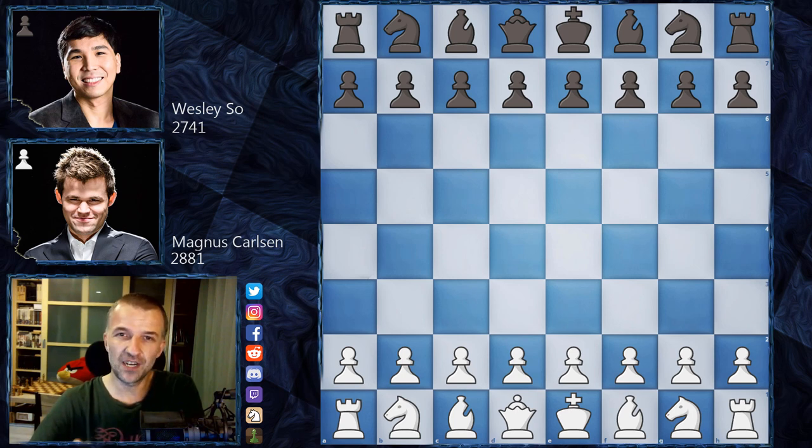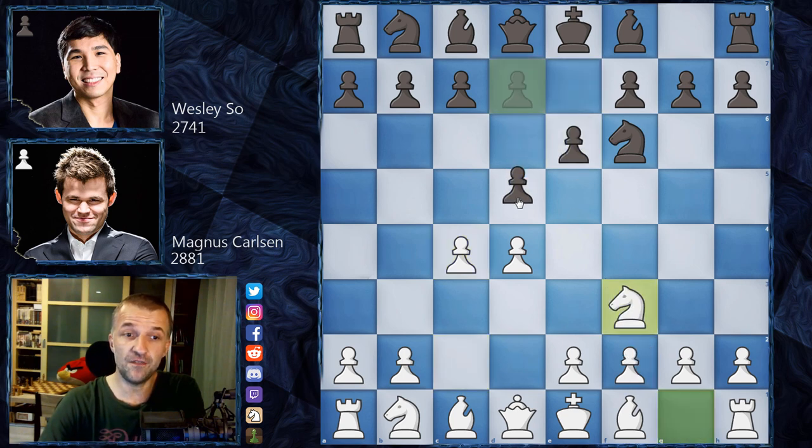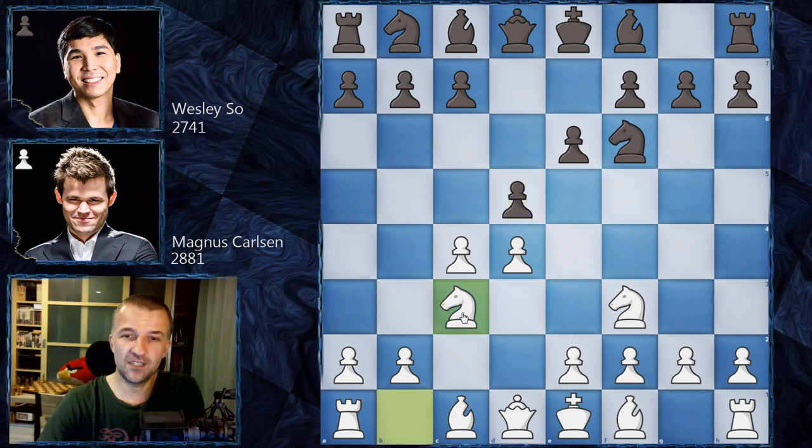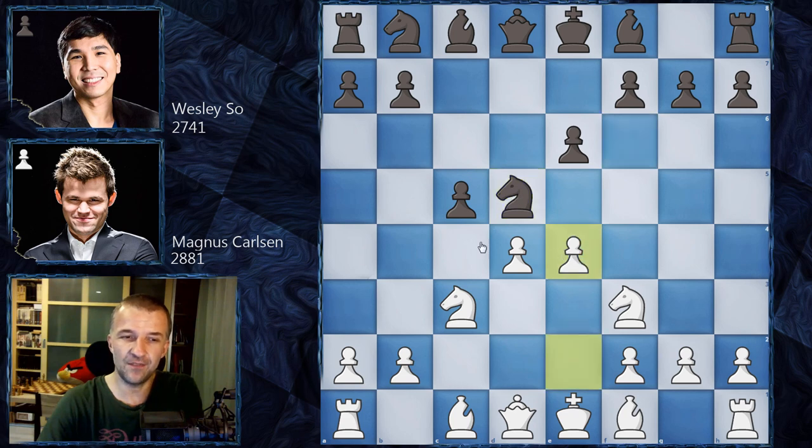Without further ado, let's see what happened in the first game. We have d4, Knight f6, c4, e6, Knight f3, and d5 — the Queen's Gambit Declined. Then Knight c3, c5 — the Semi-Tarrasch defense. There are plenty of ways of playing, including c takes d5, often leading to an isolated Queen's pawn position which is very technical but can become sharp.